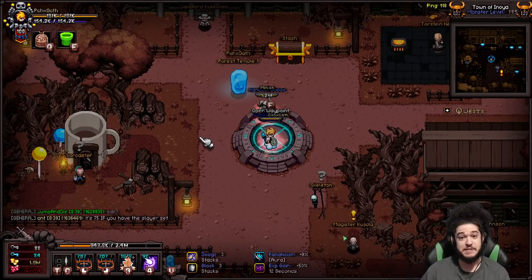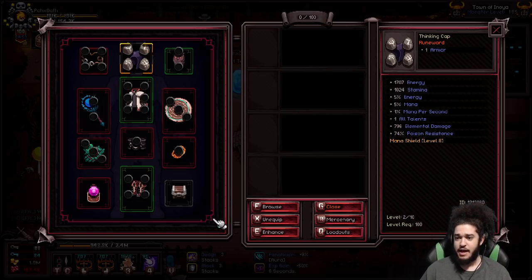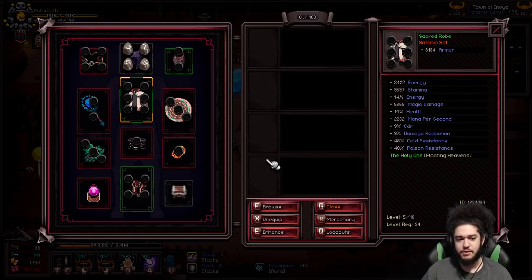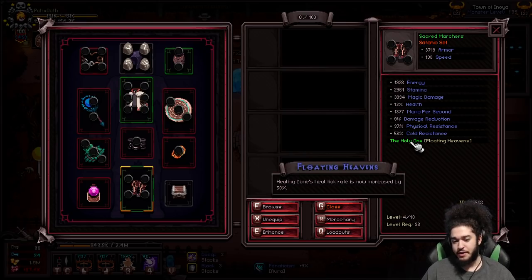It has a rune word system exactly like Diablo 2 and a socket system pretty much like Diablo 2. As an example, this is a thinking cap, so I'd need a four-socket — I think Shaco. In D2 Shaco is a legendary, but here it's just a base. There is a set bonus — sets are typically two to three pieces, which is nice. That means you're not necessarily forced into a set for every build. I have my three-piece sacred set, which activates the Holy One, giving healing zone an omega super-fast tick rate.